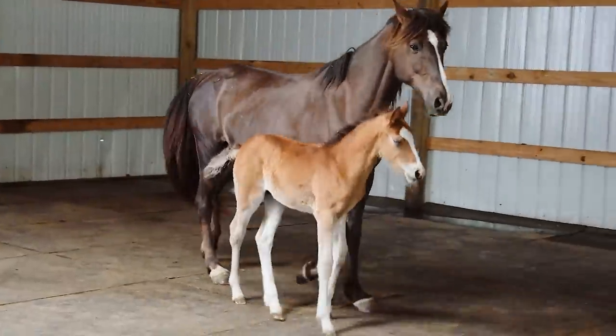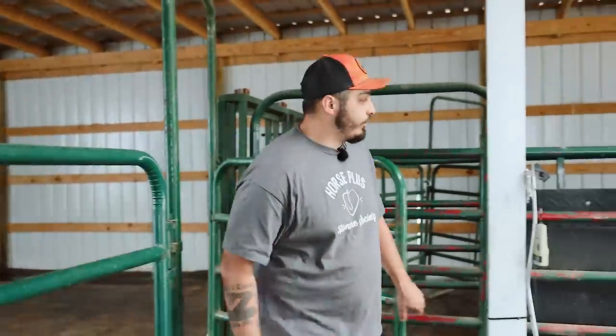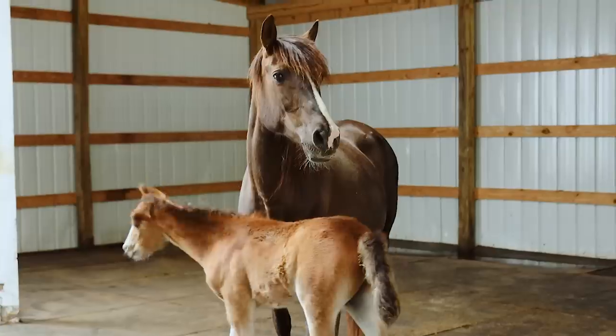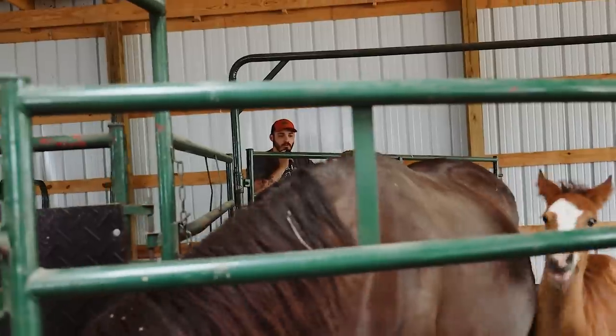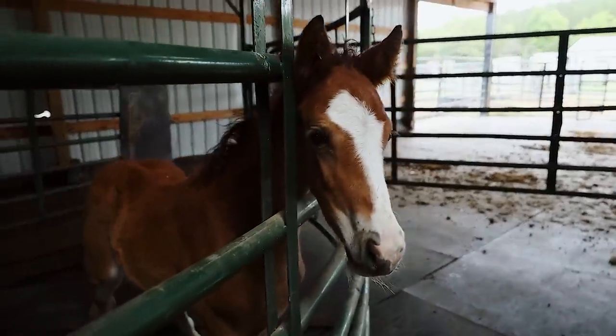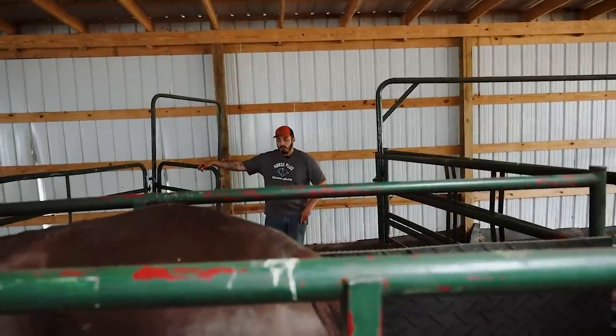We'll give him a minute to settle down and I'll come back in here. I'll get Candy separated and put her in the chute. The main issue that we're trying to eliminate with her is the striking, and the safest place to really do that is inside the chute. Our main goal with her is just to get her gentle and used to people, at least to the point where she's not trying to kill them whenever they touch her.